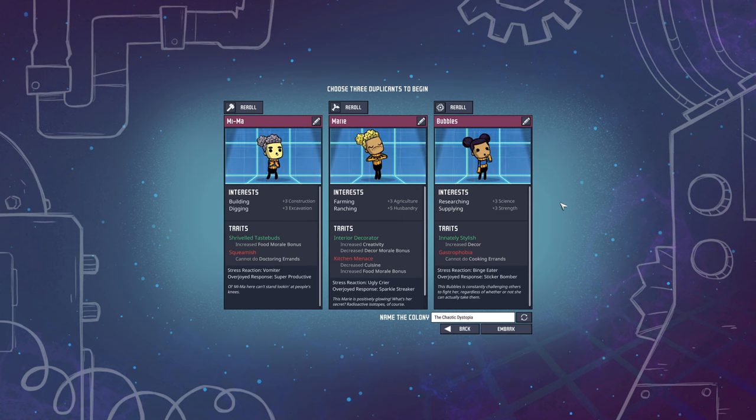So we have our three dupes. They are Meemaw — into building and digging, with the trait shriveled taste buds. None of the traits are actually that great, so I'm making this a little bit harder on myself. I'm also not picking my typical three starters. The second one is Marie, she is a farmer rancher. Marie has interior decorating — which is meh — and kitchen menace, but she's never going to cook.